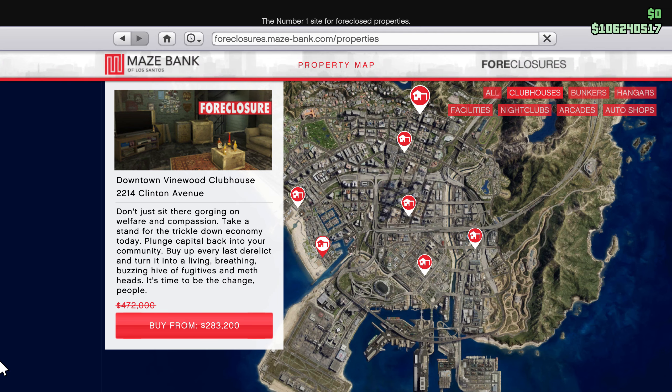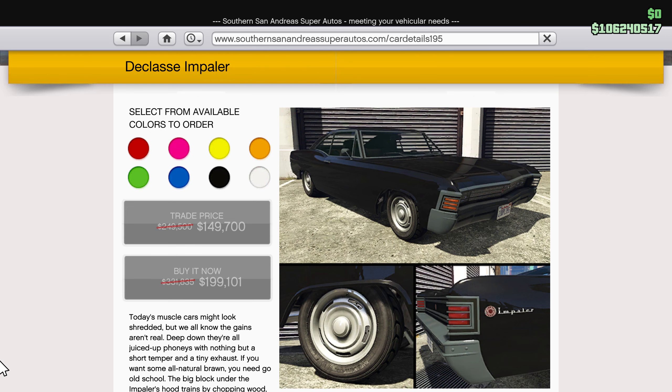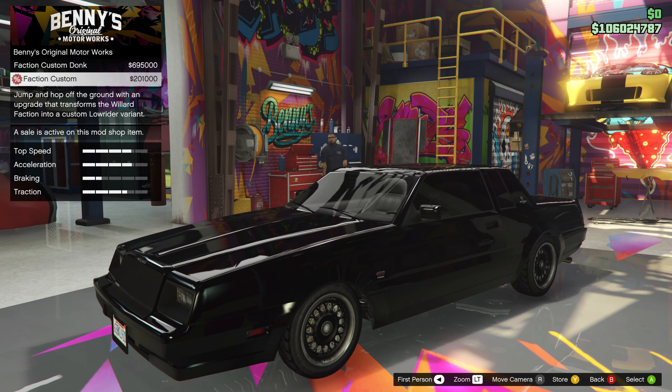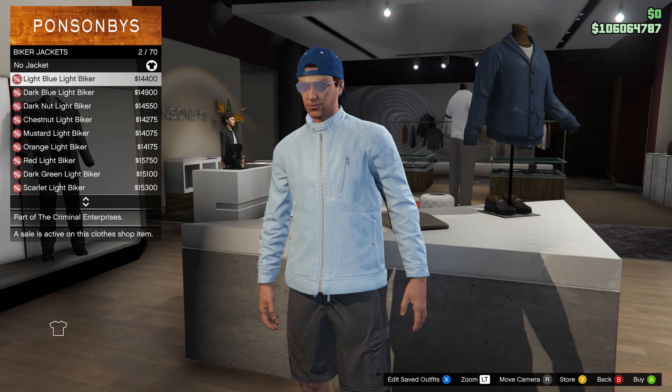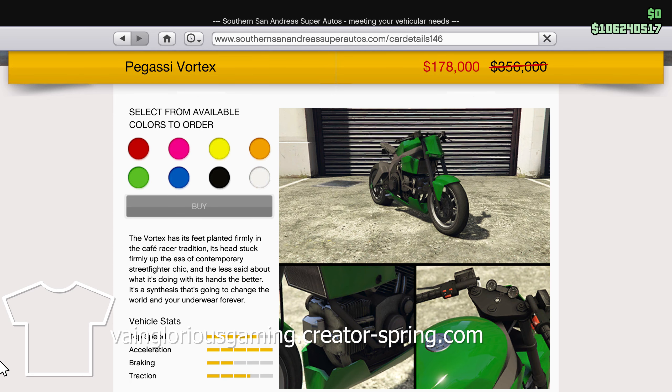Discounts this week include 40% off MC Clubhouses, the Karin Sultan Classic, Benefactor Glendale, the Classique Impaler, and the Willard Faction custom upgrade fee. Plus you can save 50% off on biker jackets, the Ocelot Pariah, and the Pegassi Vortex.